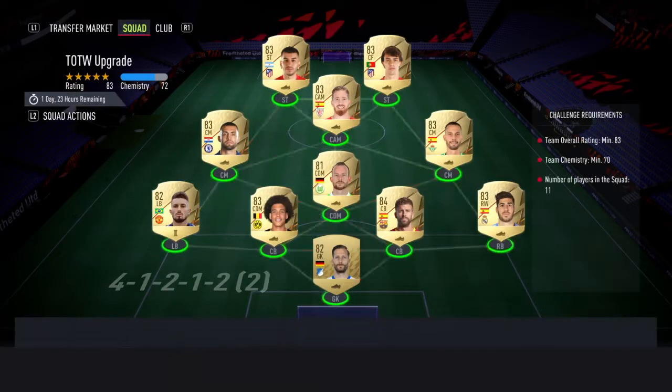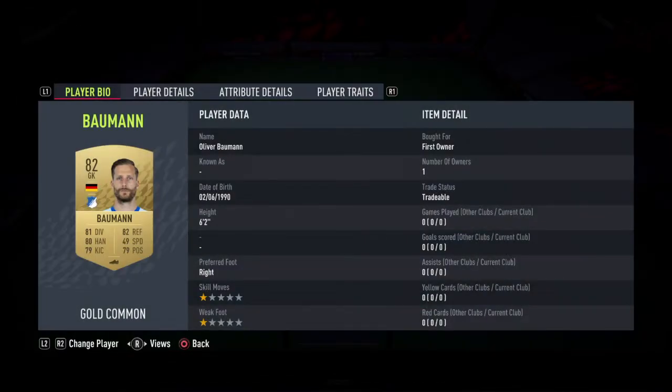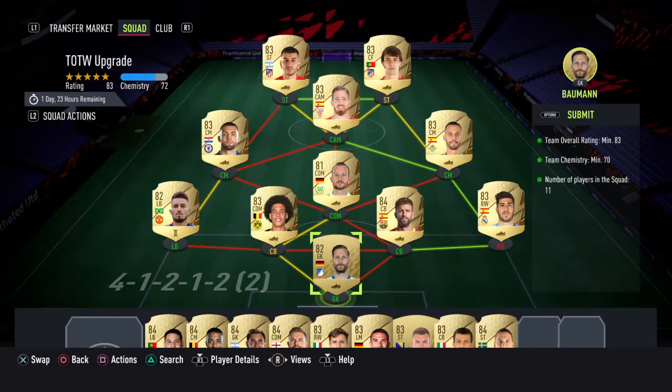So here we have the Team of the Week squad — you need an 83-rated squad with 70 chemistry. Every single one of the players I'm using are packed and pulled, all untradeable in my club. I think this is probably going to be anywhere from 10 to 20k as a whole SBC. I'm not sure if player prices are going to go up, but I think this is probably one of the cheapest squads you're going to be able to pick up.